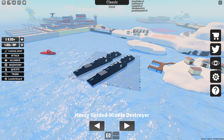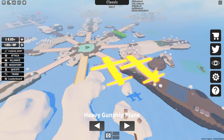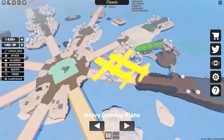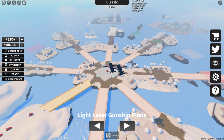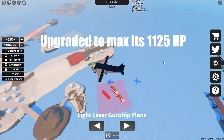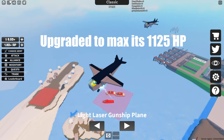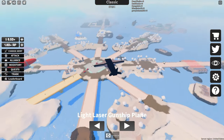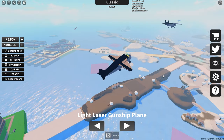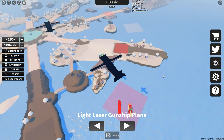My favorite aircraft — or air vehicle — in the game is absolutely going to be the heavy gunship plane. I still think the heavy gunship plane is the best one in the game. They did add the light laser gunship plane since my last video, but I don't like using this unit because its health is only 750. I find it dying all the time before it can even get to the enemy armies, because a lot of units will outrange this plane, and since the plane has low health, it just goes down immediately.